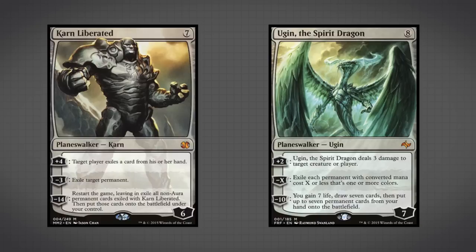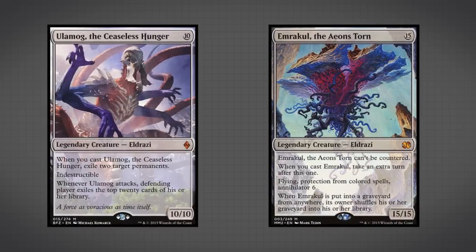Once these planeswalkers hit the table, it becomes very hard for your opponent to deal with you. Lastly, the two poster children for Tron: Ulamog the Ceaseless Hunger and Emrakul the Aeons Torn. Ulamog is indestructible, exiles two permanents when it comes into play, and whenever it attacks your opponent mills the top 20 cards of their library — attack three times and your opponent is guaranteed dead. Emrakul is essentially game over: uncounterable, you take an extra turn when you cast it, protection from colored spells, flying and Annihilator 6 — your opponent exiles six permanents when it attacks — and if somehow put in your graveyard, it shuffles back into your library.